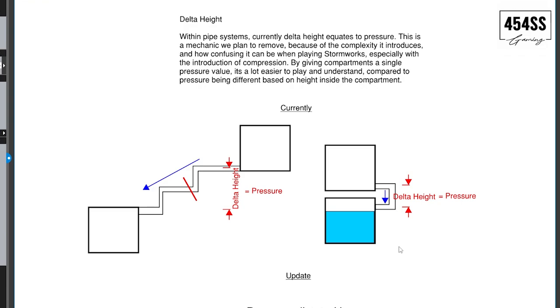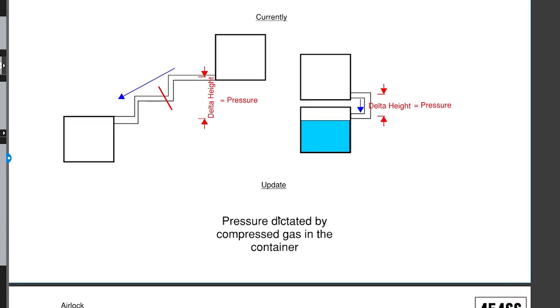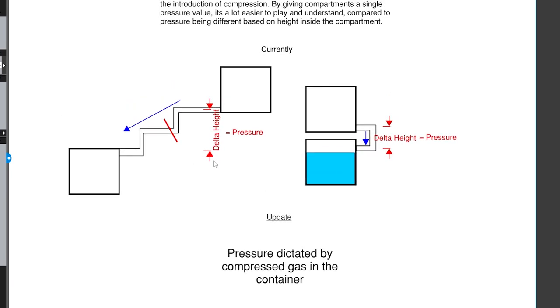The gas can behave differently from liquid in this regard. The pressure is dictated by the compressed gas in the container, not by the delta height of the piping system.